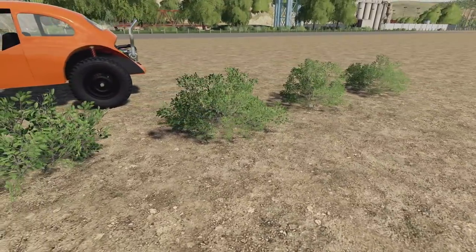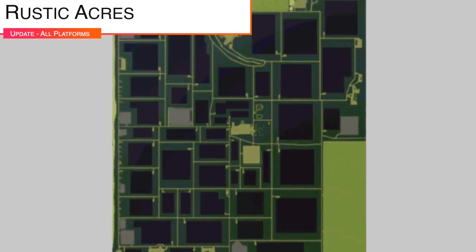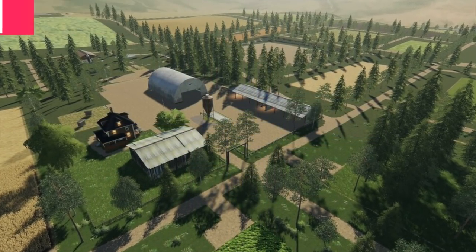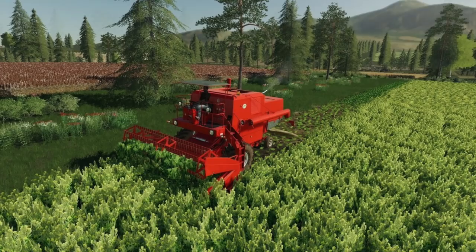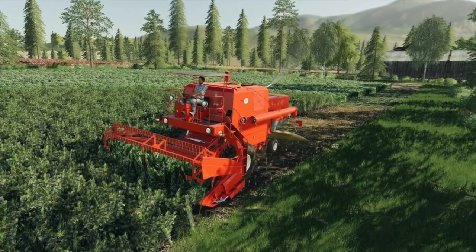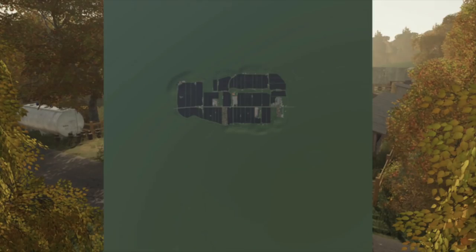Moving into mod updates for all platforms, we start with Rustic Acres from Cast64, version 1.1. Eight crops have been added: millet, coffee, sorghum, rice, mustard, rye, carrot, and onion. The creator also added his original animal pens, open animal pens, and sheds to the map, plus free water by the pond near the horses and up by the sawmill.